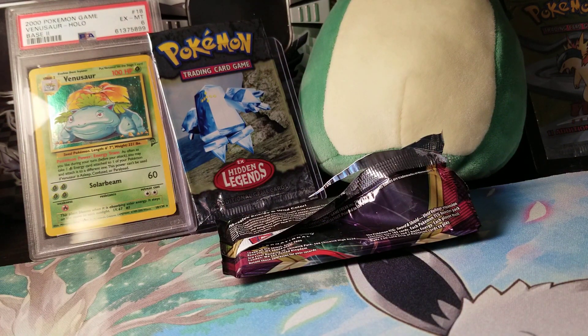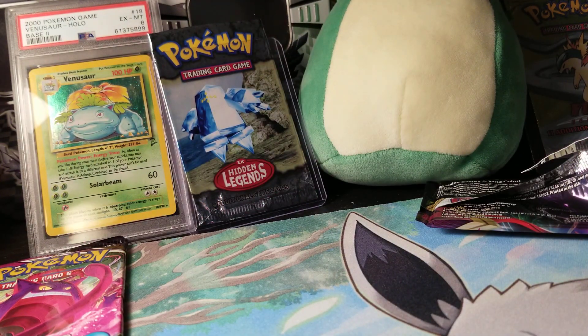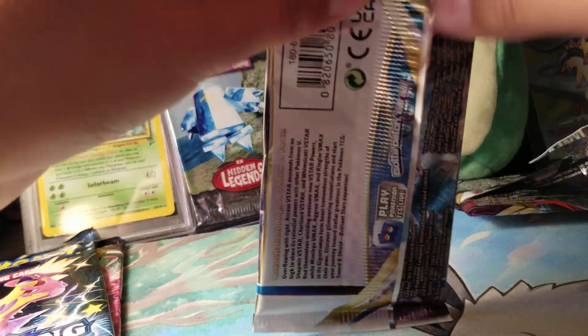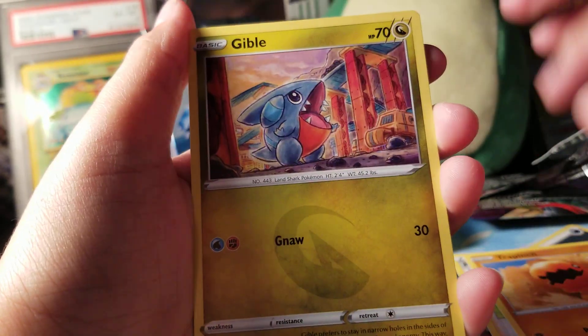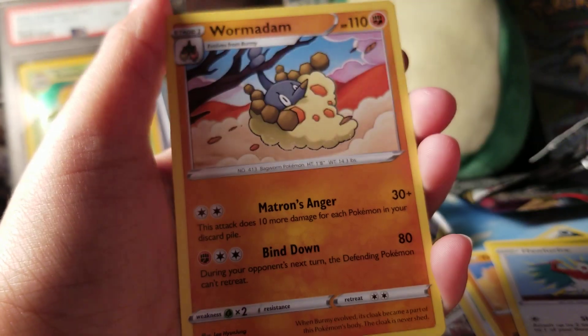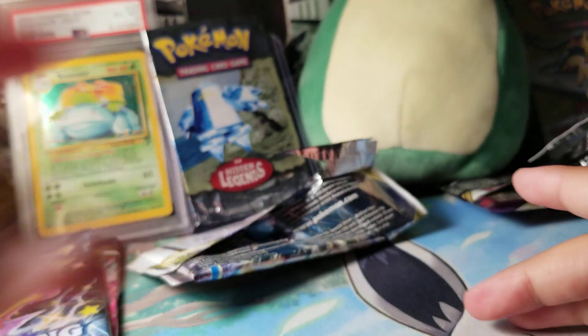Saving the Fusion Strike for later. We're gonna open the Brilliant Stars next. This is actually really cool — I can also look at the code because you can get a Trainer Gallery; it's a white code, so we still can get a Trainer Gallery. We got fighting energy, Team Yell's Cheer, Probopas, Friends in Galar, Trapinch, Gabite, Weavile, Hawlucha, Electabuzz, Wormadam, and Magmortar. So far absolutely nothing, but still could change.